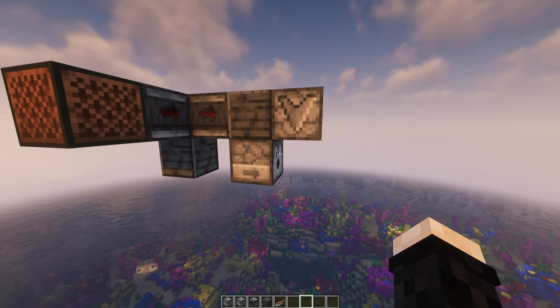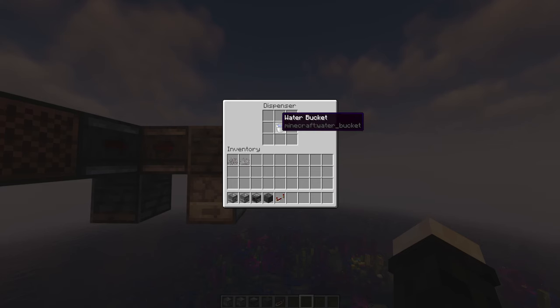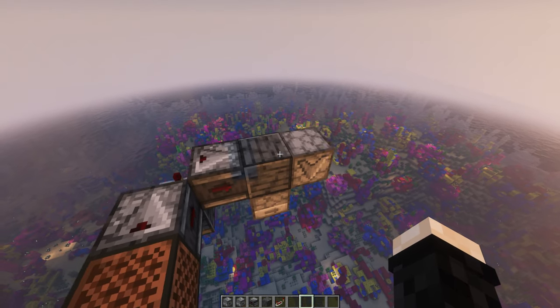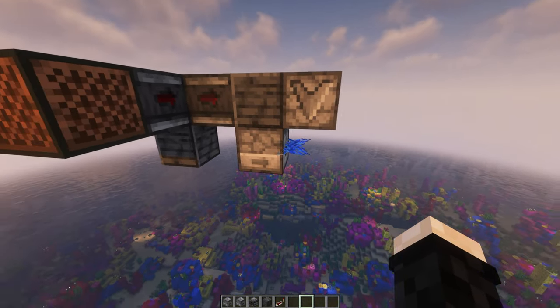When you are in a warm ocean biome, if you bone meal a block inside water, it can create corals. Here I'm using one dispenser with bone meal and another one with water. Then I'm triggering both dispensers at the same time, twice, with an 8 game tick interval between both. And then it creates coral.